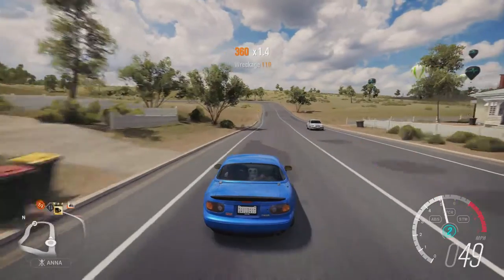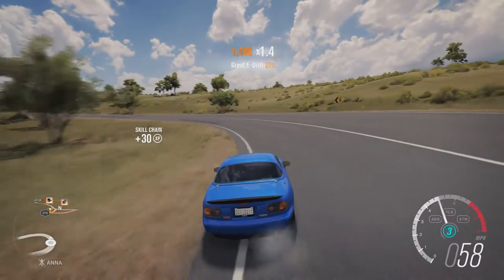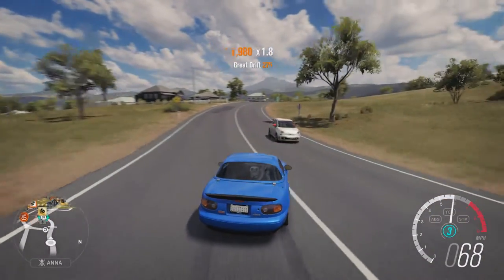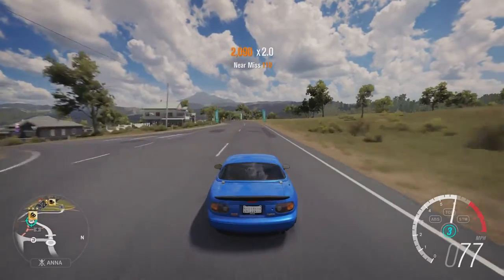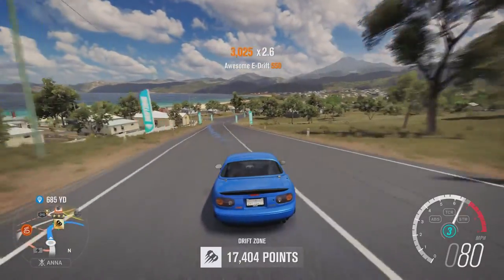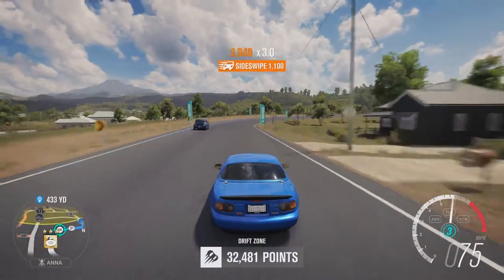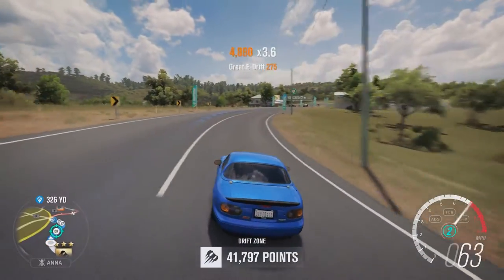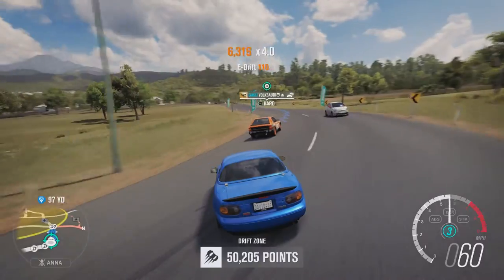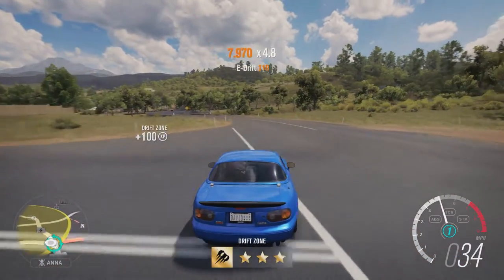We'll see — the turbo might help a little bit. Get some decent speed coming up here. Well, the gears definitely aren't set up for drifting. Once you get it, you just gotta stay high in the revs. That's not that bad for a first corner. 41,000 so far — then 58,000. That's decent I guess.